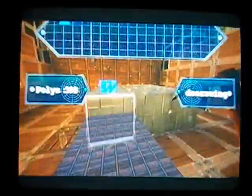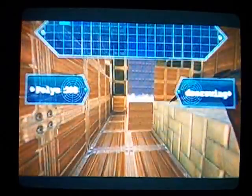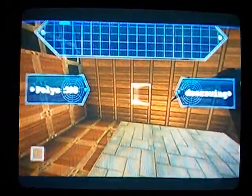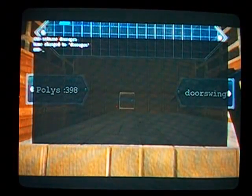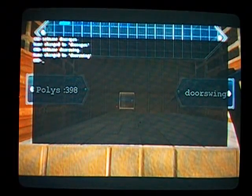We've got 'door swing' right here. So look, just right here — as you've seen, as it opened. This is what you're going to want to do. You want to open this black thing, or whatever it's called, and you want to set name, and put 'door swing,' then enter it.